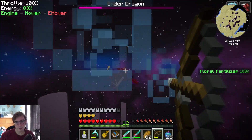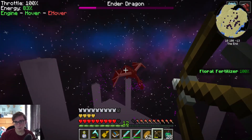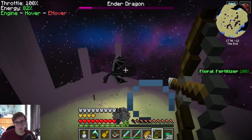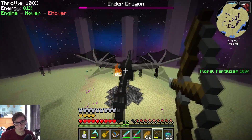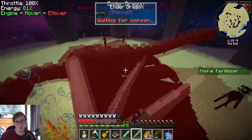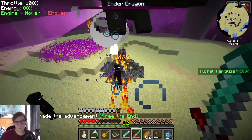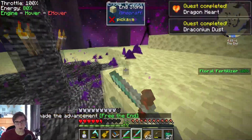He's doing it again, just keeps turning. He's landing again. Why does he do this? Is this actually just a phase? I think the last time I fought the Ender Dragon was back when they first added him. That was easy! What is all this stuff? Oh, this is draconium!